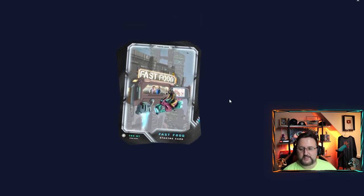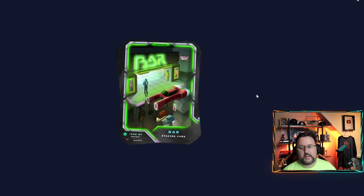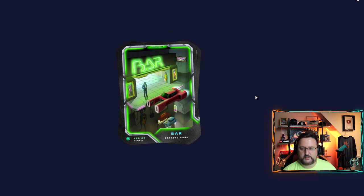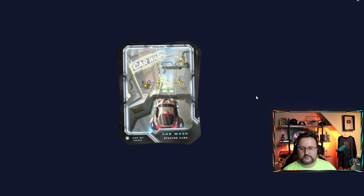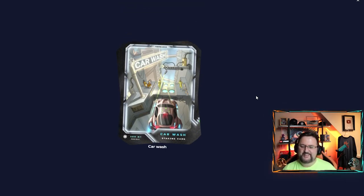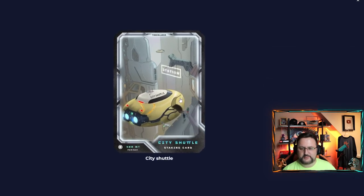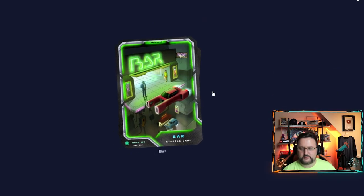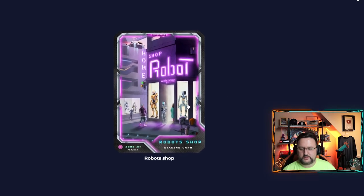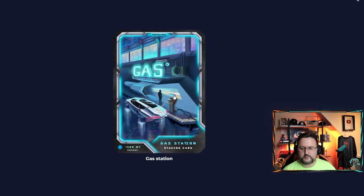Getting lots of commons, getting two rares now, uncommon, epic, uncommon, uncommon, uncommon — come on yellow, come on yellow, purple, yellow, purple. We got a lot of commons. Uncommon, uncommon, uncommon — cool, we got an epic Robot Shop. Another uncommon, a rare.